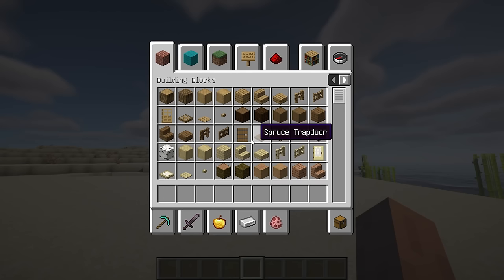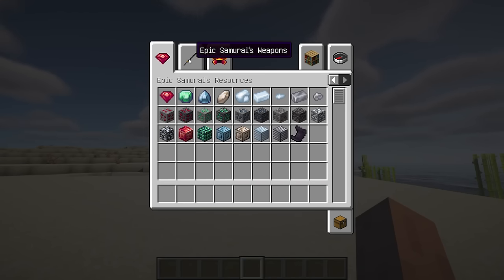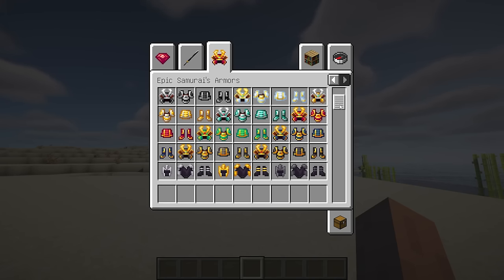This is a Fabric port of Epic Samurai. The mod adds new 3D samurai armor sets and weapons.